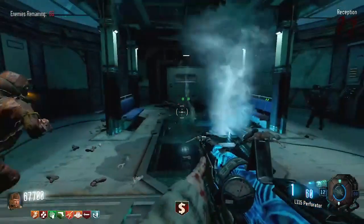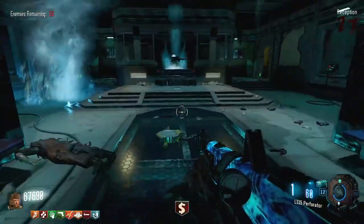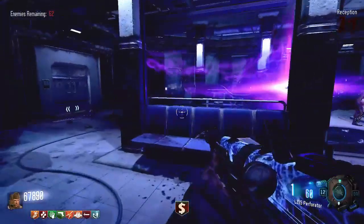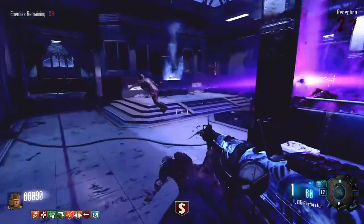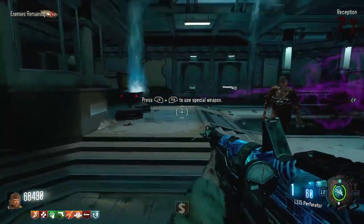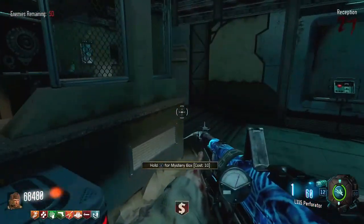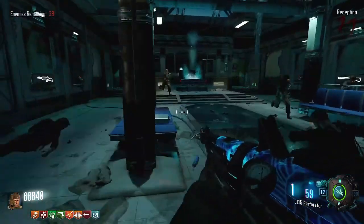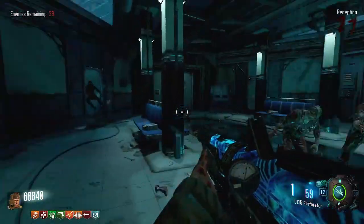Hey guys, Ernie935 here, and I wanted to make a walkthrough guide on my all-time favorite Black Ops 3 custom zombies map, Leviathan. I know this map has been out for over 3 years now, and there's already guides about it on YouTube, but there isn't one about the most important detail: the map layout. I will be going over that as well as the shield, Poseidon's Wrath, Pack-a-Punch, one-inch punch, and all five masks. So without further ado, let's get started.